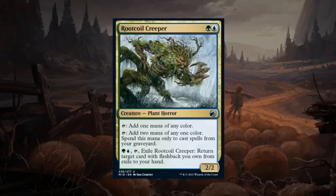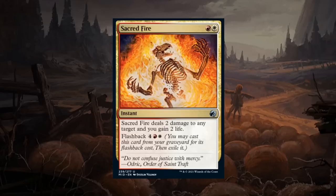Root Coil Creeper is the blue-green signpost uncommon — a 2/2 plant horror that can tap for one mana of any color, or tap for two mana of any one color that can only be spent casting spells from your graveyard. Blue-green cares a lot about flashback and disturb creatures, so that second ability comes up quite often. We can also pay blue-green and tap to exile the Creeper and return a target card with flashback we own from exile to our hand — extra value in the late game. Blue-green cares about replaying things from the graveyard, ramping, and has the most mana fixing, so we can potentially splash powerful bombs in other colors. Root Coil Creeper seems good and gets a B.